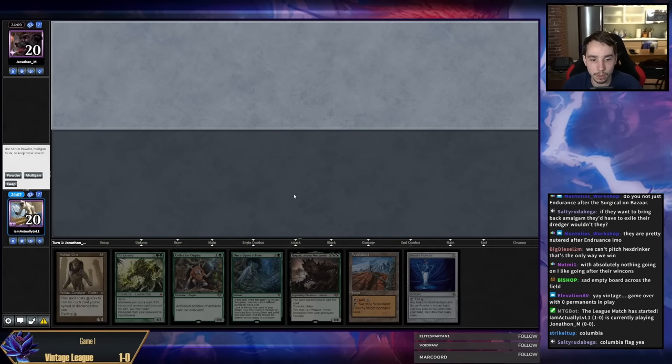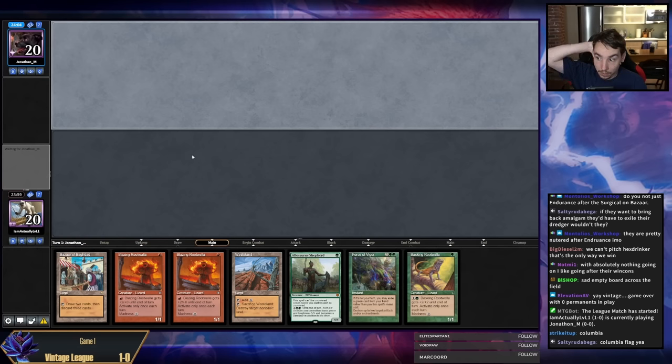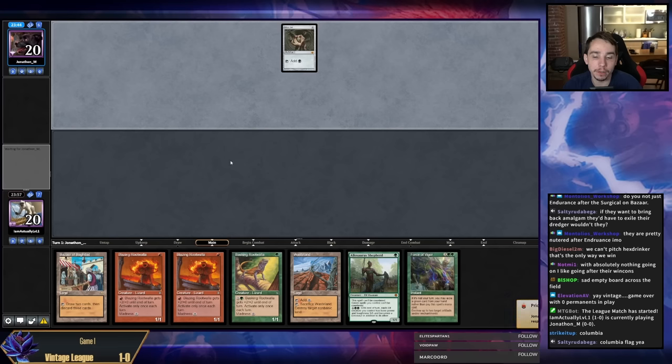Round two. I'm going to Powder this hand — keep the next one. What do you got? We've got a Lizard army here. Jet and Saheeli — Saga, Saga, Saga, Saga. Do it, you won't.